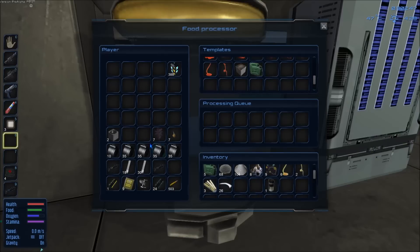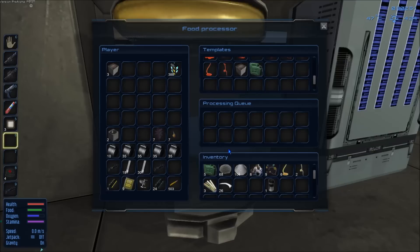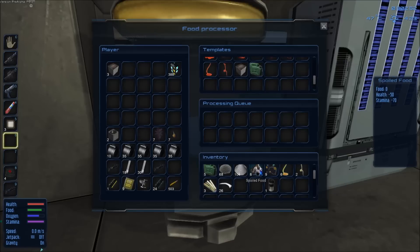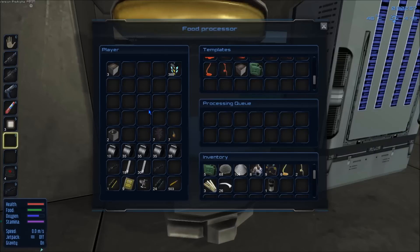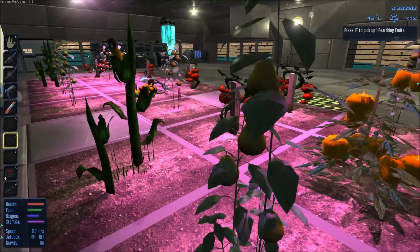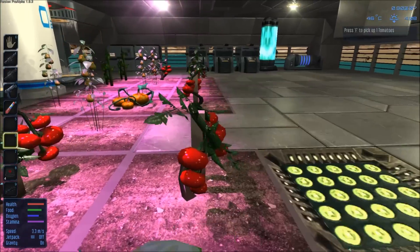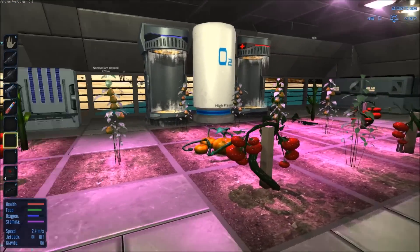There we have our growing plots. The next thing you're going to need are some seedlings or sprouts — I've already got a few here in my inventory. The final ingredient we're going to need are plant grow lights. These are special lights that are used to grow your crops; without the grow lights, your crops will not grow.